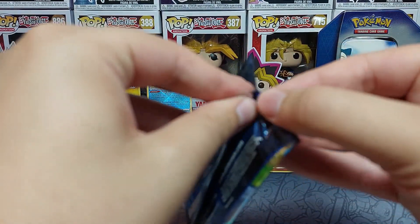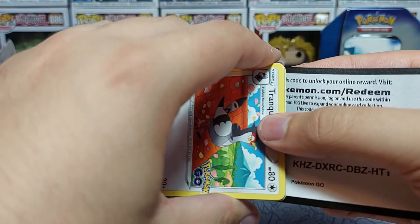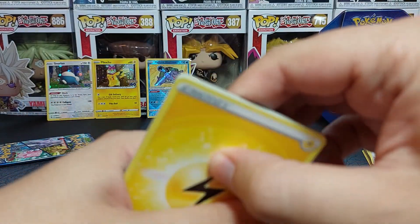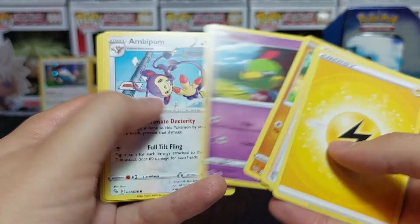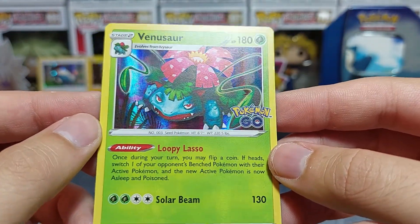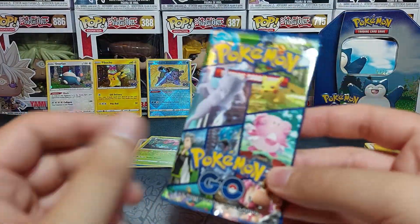Okay, next pack. We're not doing well ratio-wise yet because the Radiant takes the place of a reverse, but it is a very nice pull and worth money. The third pack might be the charm. We've got Ariados reverse, Wartortle, and Venusaur. I think we only had Venusaur in the collection as a reverse, so getting this as a foil is some progress - not the progress we were hoping for, but progress nonetheless.